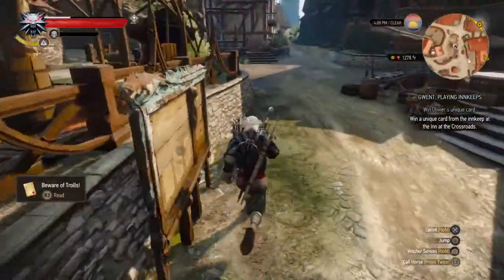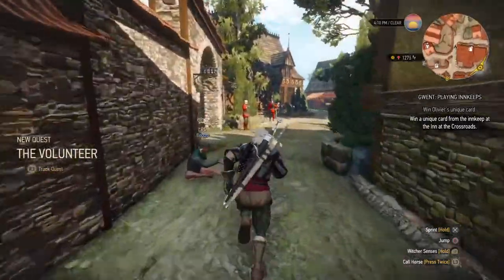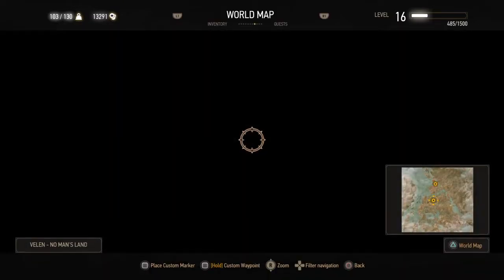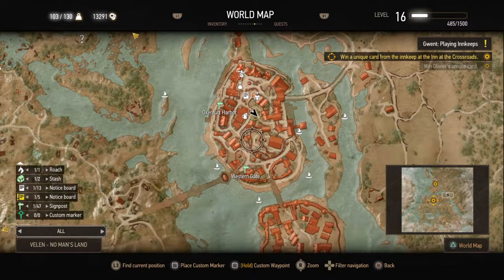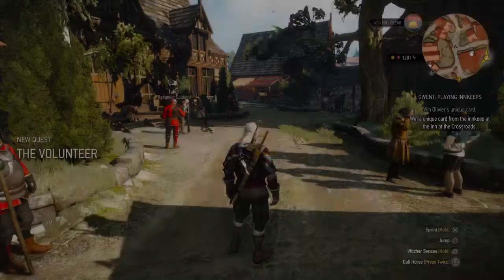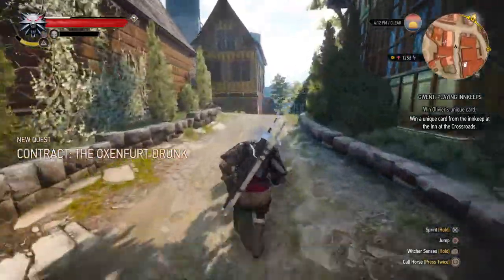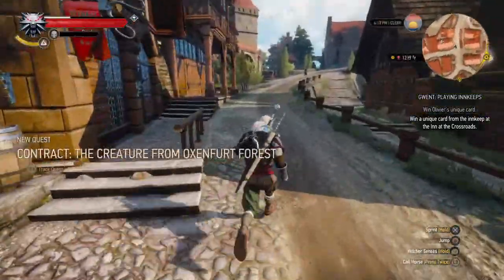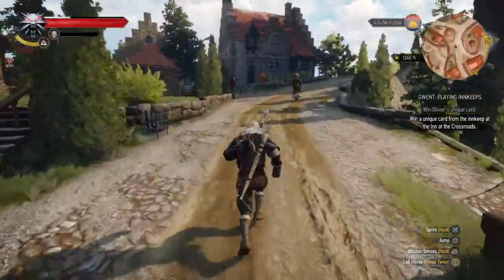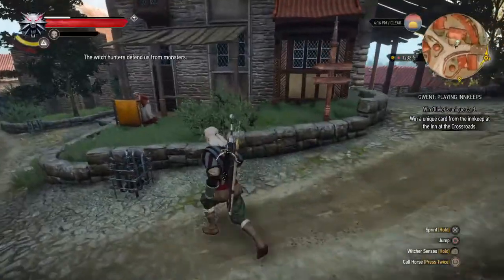Let's go out to our second location. We're going to fast travel to the Inn at the Crossroads. I knew it — I was going in the wrong direction. Okay, here — Oxenford. I think we climb up the streets here. Let's go past the Creature from Oxenford Forest, and here is the fast travel sign.